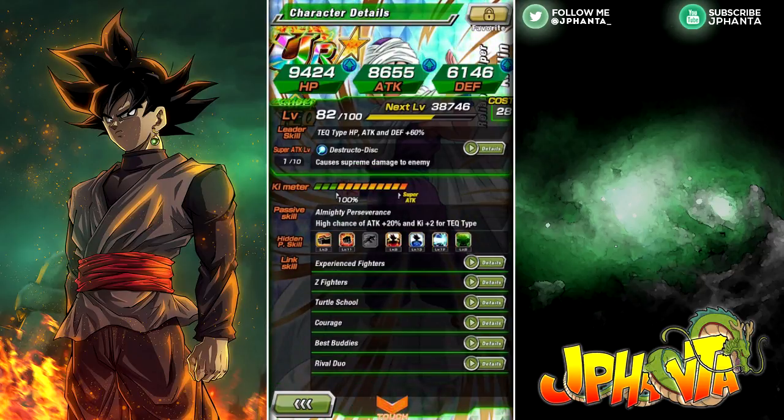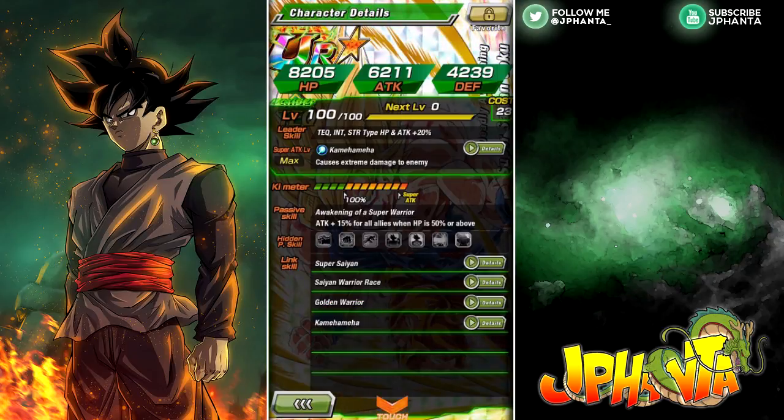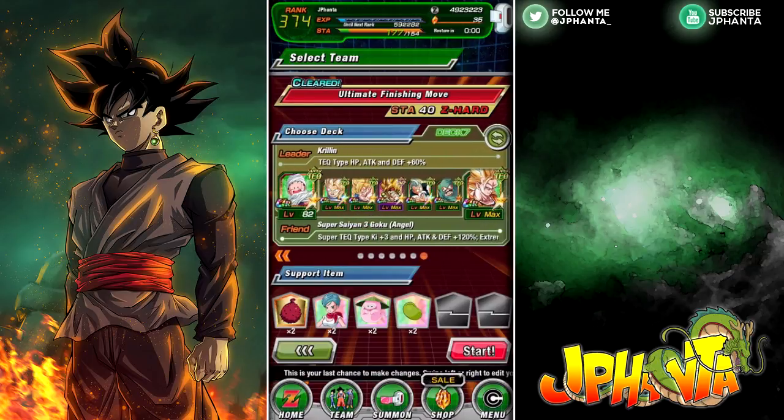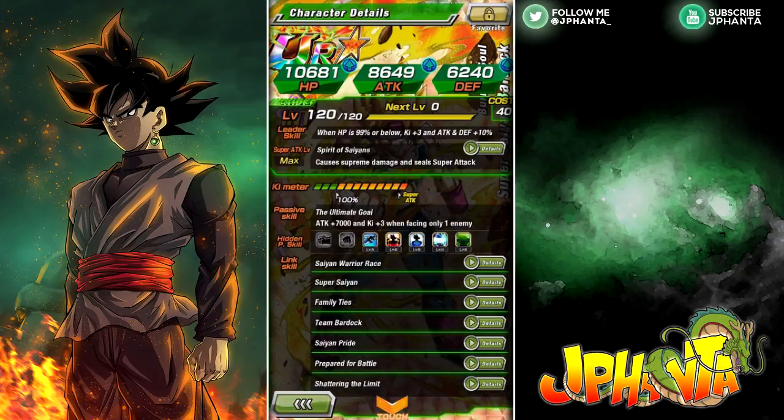We have Krillin because he provides 60% stats for all tech types as his leader ability and can provide an attack boost of 20%. Then we have Cabbage. Then we have Super Saiyan World Tournament Goku, who provides an attack boost of 15%. I wish I had him awakened — I'm still missing one World Tournament medal, so I'll have to wait for the next World Tournament. He has Saiyan Warrior Race, Super Saiyan, and Golden Warrior links.